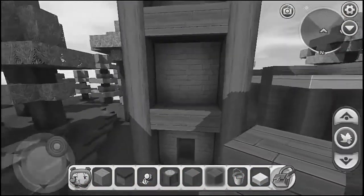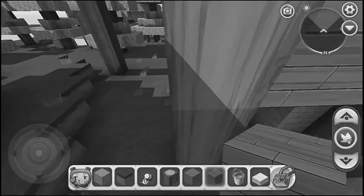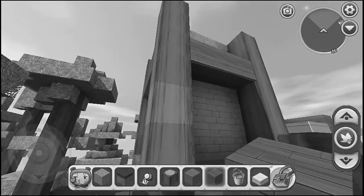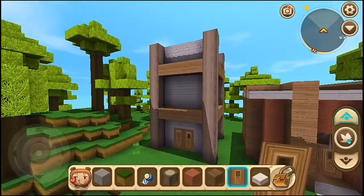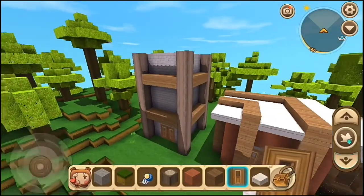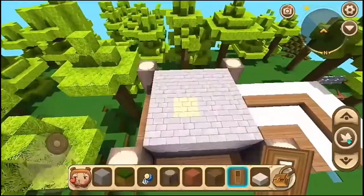Guys, ternyata kita kesalahan, ternyata ini 4x4, bukan 3x3. Kalau misalnya 3x3 gak bisa masuk. Jadi gue bakalan ganti dulu, jadi 4x4. Tapi itu kita bakalan tinggi-tinggi lagi. Jadi gue udah kasih kayak gini, dan ini tadi kita kesalahan. Jadi ini 4x4 guys, bukan 3x3.